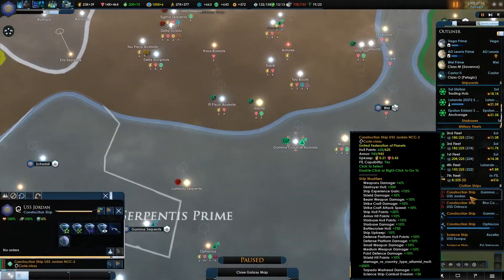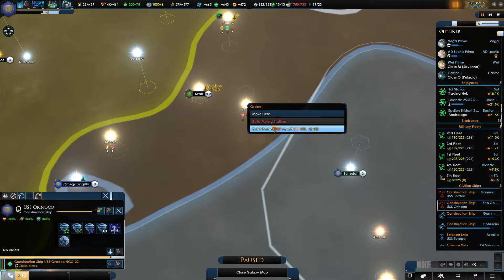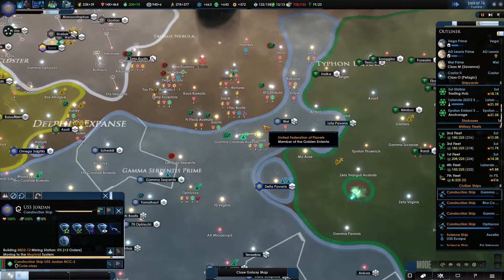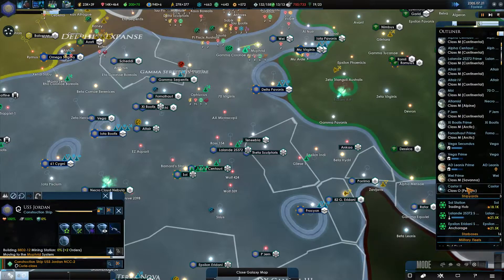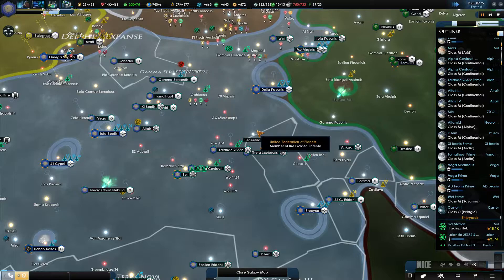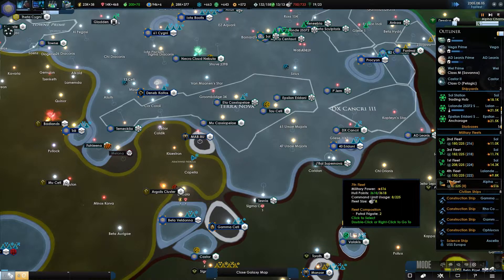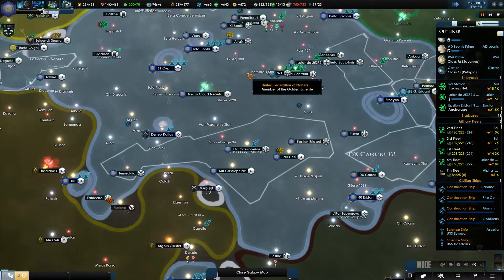Do I have a construction ship that's bored? I do — please go and build that outpost so we can probably get it done. Science ships are all going. These guys can upgrade everything all of the time. We're doing quite well on influence again, which is nice to see.